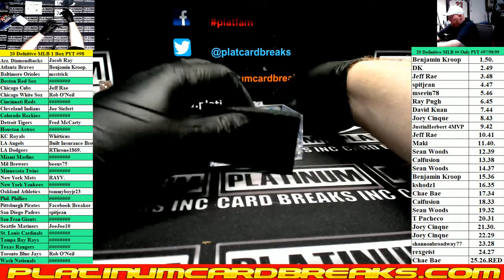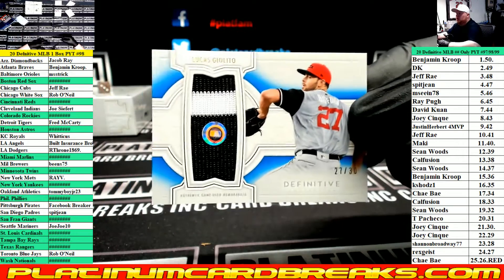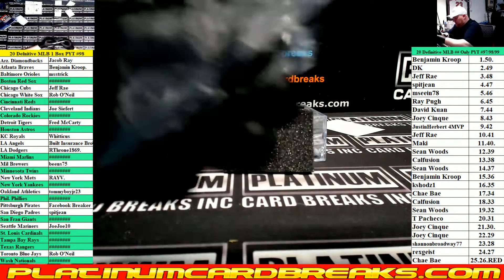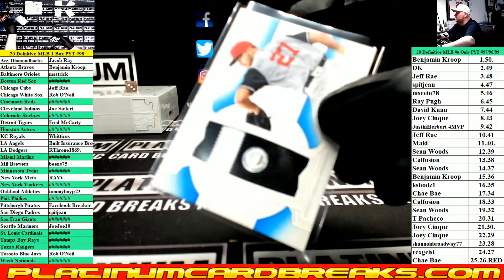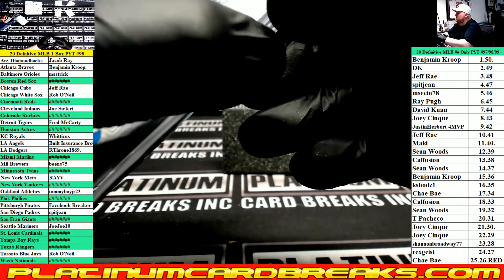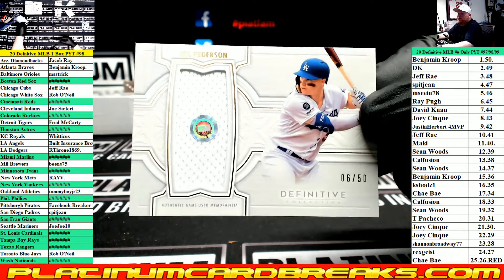We have a two-color relic for the White Sox — Lucas Giolito, numbered to 30. Jersey relic, Joc Pederson, Dodgers, numbered to 50.